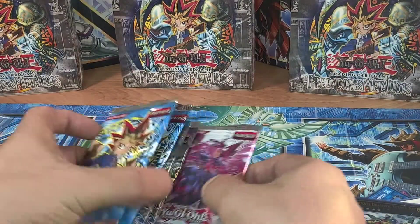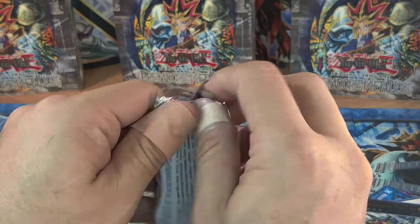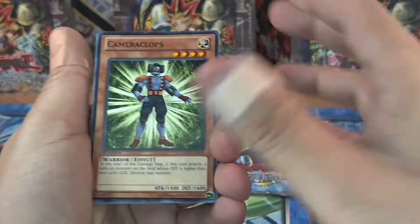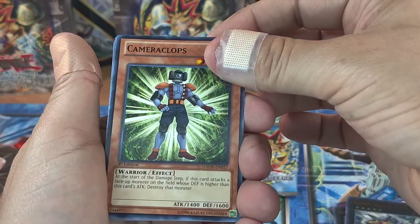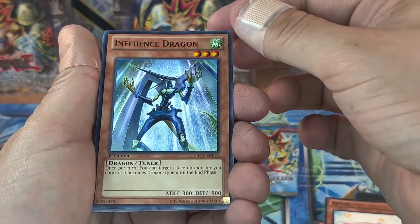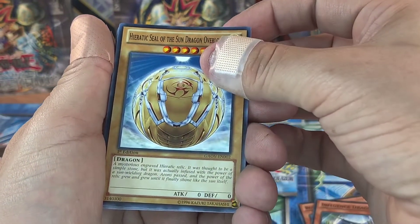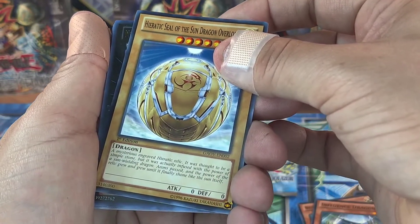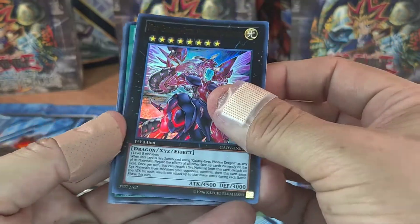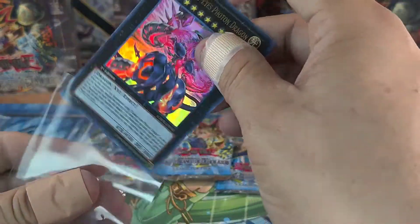Let's leave the LOB and MRD towards the end because they're first edition, bro - still first edition! Here we go, can we pull a gold square? I don't open these packs that often so let's take our sweet time. Oh, ultra rare - New Galaxy-Eyes Dragon, the cover card! First edition - I'll take this. Pretty happy about this - cover card ultra rare, I'll take it any day of the week.